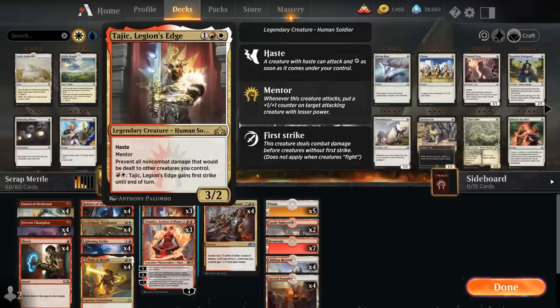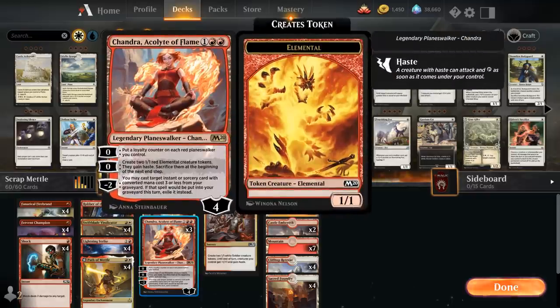Tajic can help us place plus one plus one counters on Swiftblade Vindicator so it starts dealing a lot more damage, and also prevents all non-combat damage that would be dealt to other creatures we control, saving them from damage-based removal spells. For a red and a white it can also gain First Strike. Then we've got three copies of Chandra, Acolyte of Flame, which can help us transform Path of Metal all by herself by generating two hasty elemental tokens with the second zero ability.